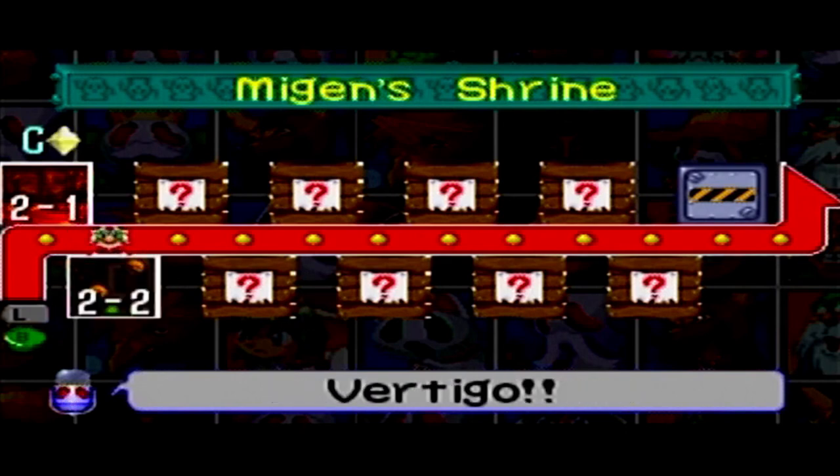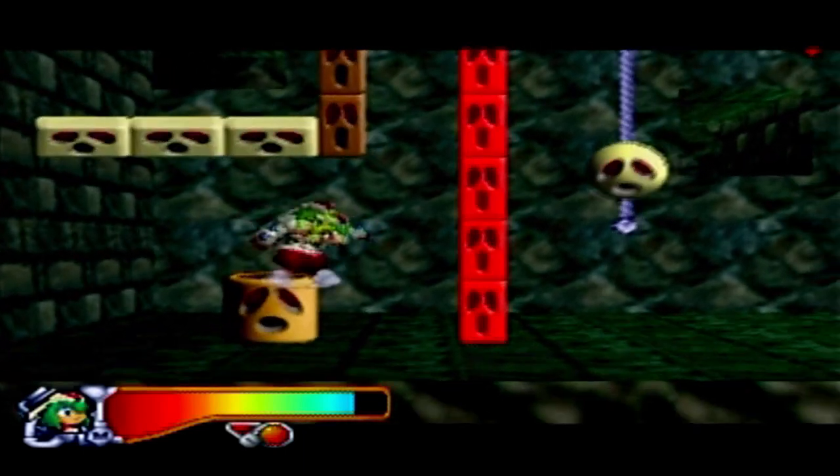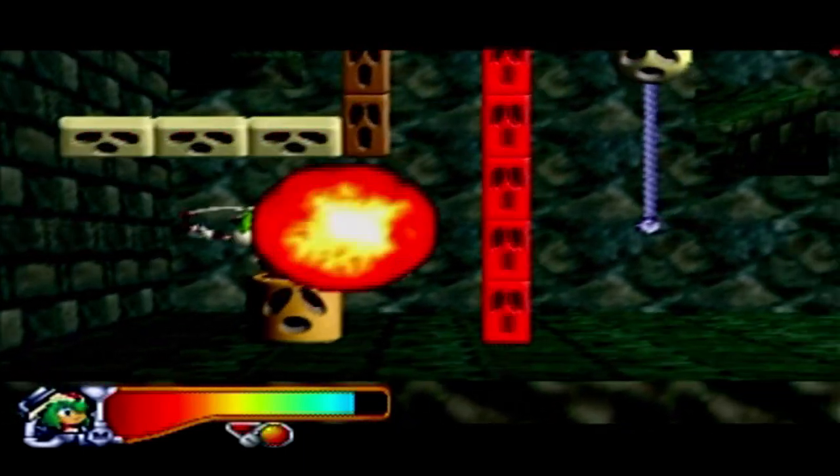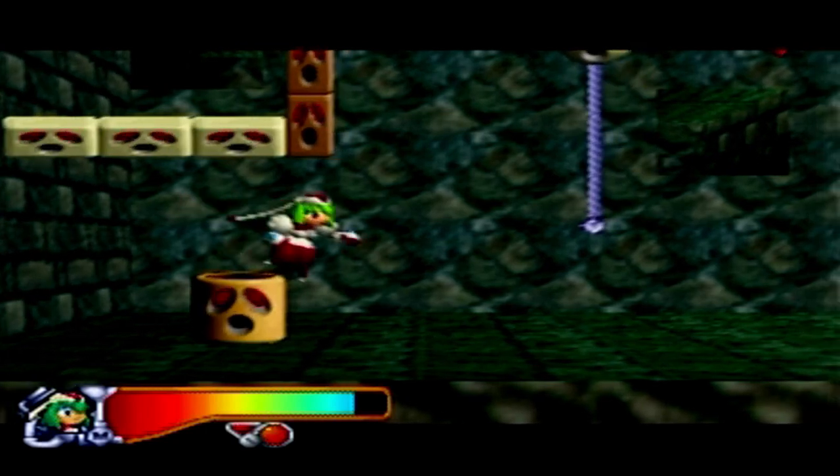Score-wise we've got a C rank — I'm guessing that fall into the lava really cost us the time. All right, hope you all don't have vertigo because that's where we're going next. As you can see, the main theme of the shrine is showing off that this game can do 3D graphics.